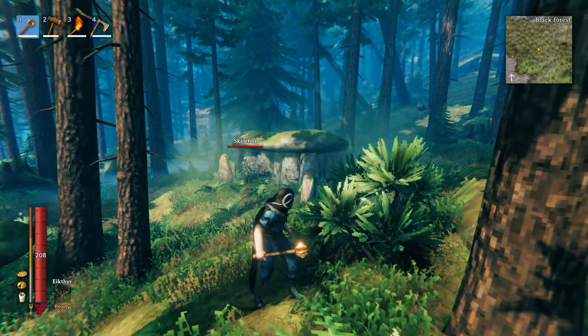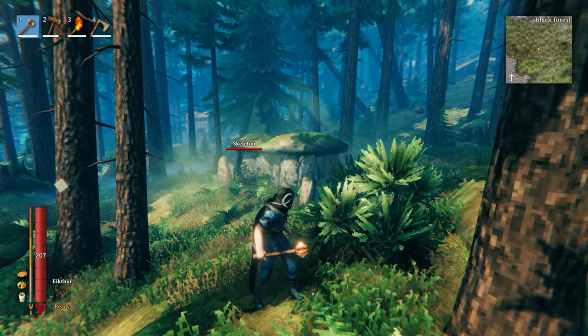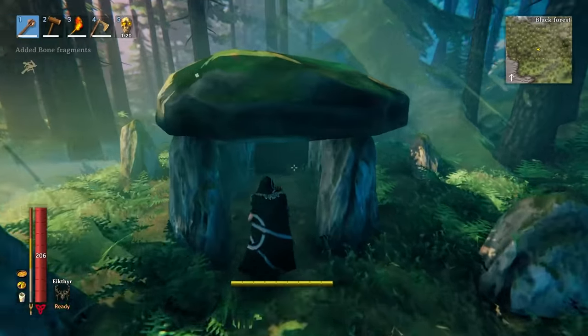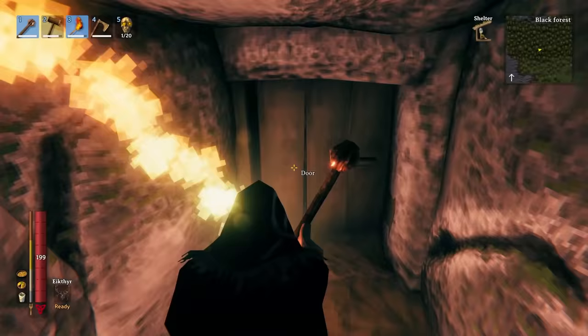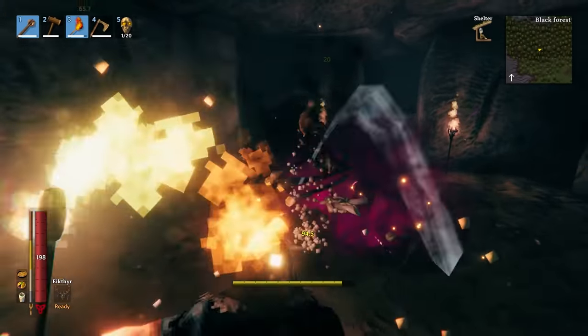When running around a Black Forest, if you see skeletons, it usually means there's a burial chamber nearby. After you dispatch them, you can go inside — this is where you'll find your first Surtling cores. There'll be more skeletons down here, and you might encounter a ghost down here.